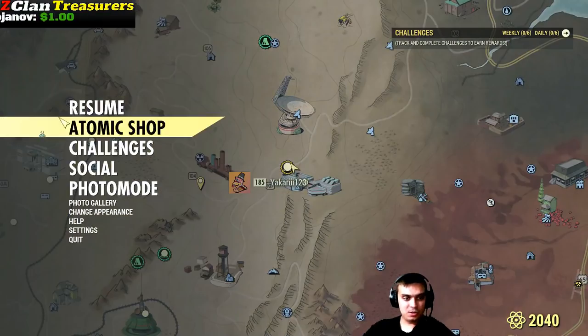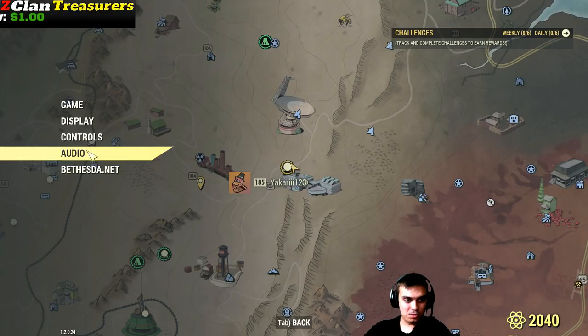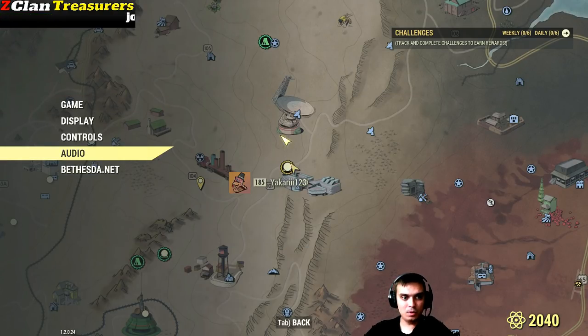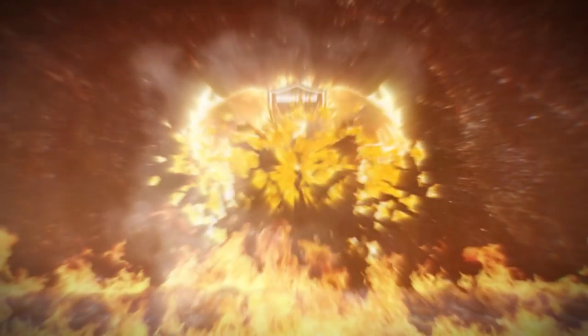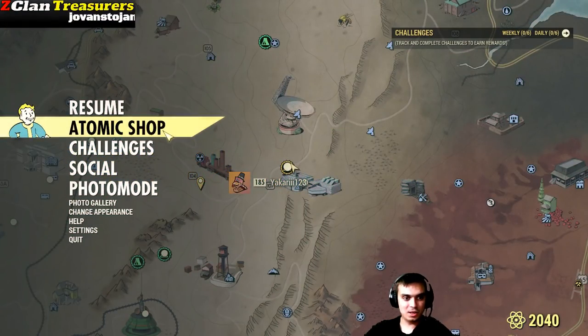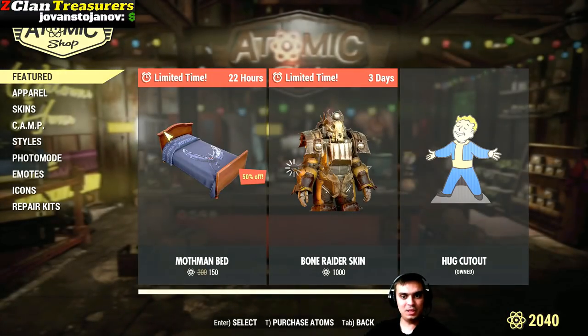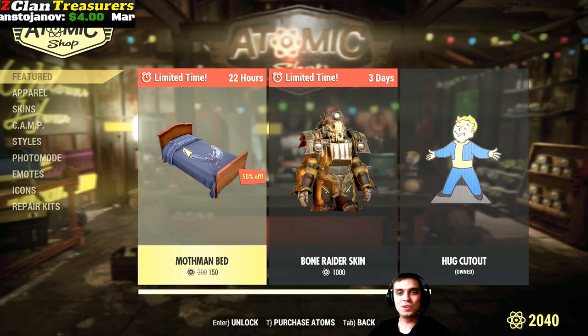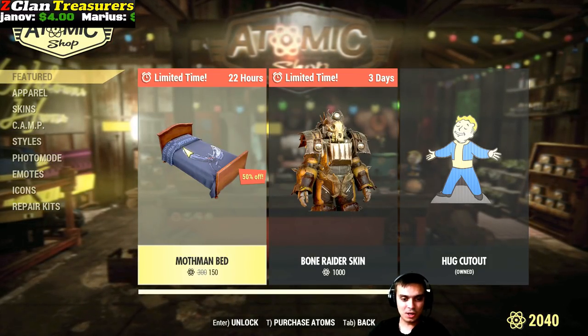I did forget to mute myself, so first before we go to the atom shop let's mute myself, and then we jump to the atom shop. So let's go — what's on the menu? Mothman bed for 150 atoms; it used to cost 300 atoms.